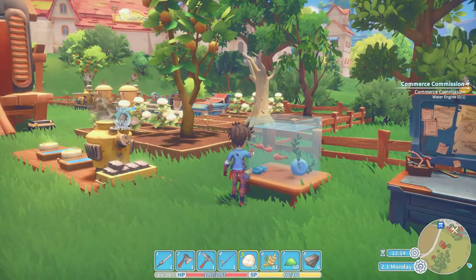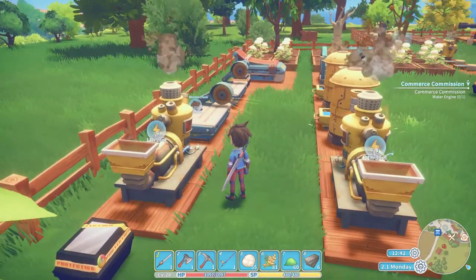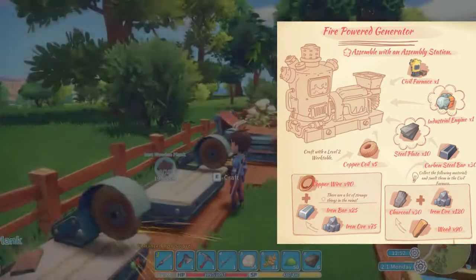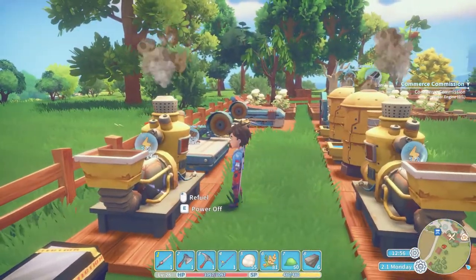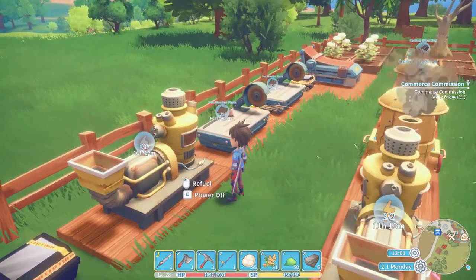Instead of using fuel to power the machines I've shown you, I've been using the 20 data disk diagram machine, the fire powered generator, which provides fuel to any machines connected to it by conductive wood flooring. If you would like a more in-depth look at fire powered furnaces, be sure to check out my generator guide.